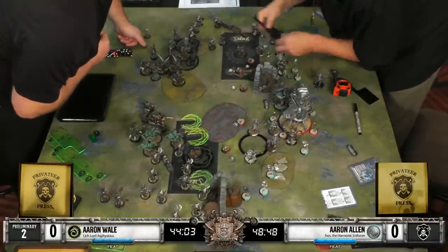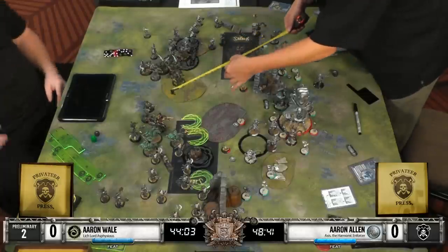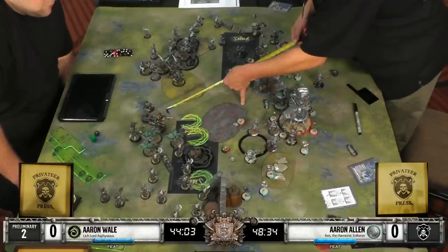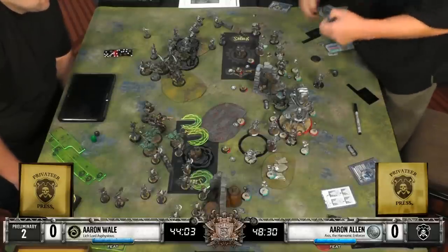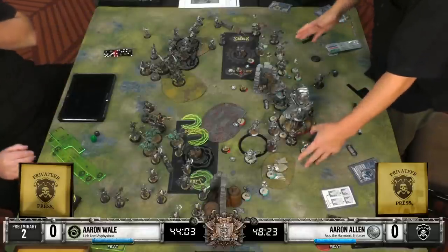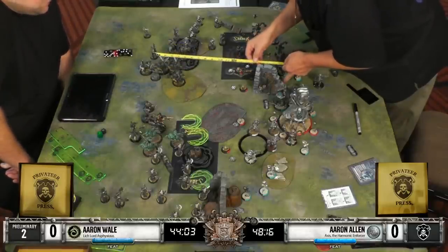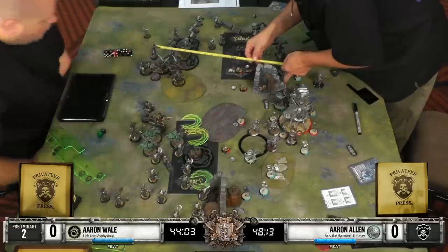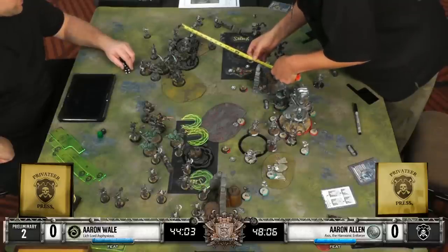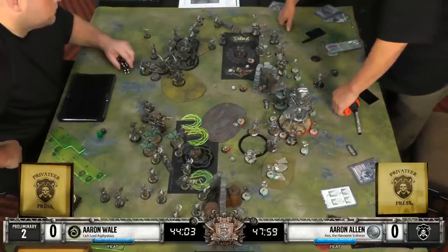There's a lot of careful measuring going on. It looks like they're checking an Axis movement and then options for feat range. Mr. Allen is seeing quite a bit of pressure applied to this top scenario point - there's a lot of models up there. If he can feat and get the advantage on the top half, get through that very quickly, and then swing his army around to the bottom half. But he needs to be very careful because once his feat is gone, Asphyxious then kind of has free reign with his feat. Whereas Axis' feat will buy him a turn because those models cannot charge - Asphyxious' feat requires models to charge to make attacks. But every model that dies on the Krix side is potentially a tool for that feat.